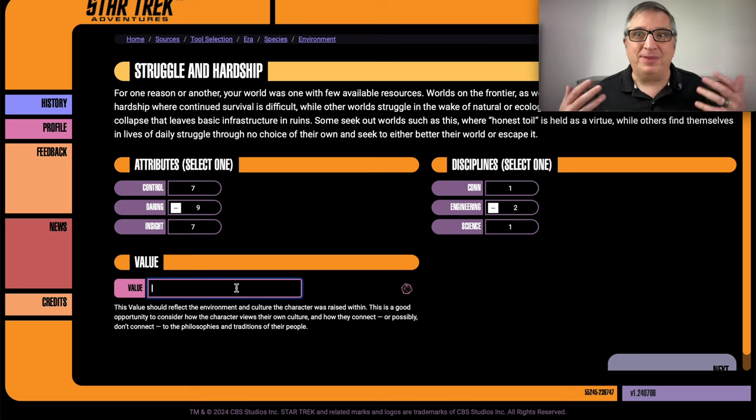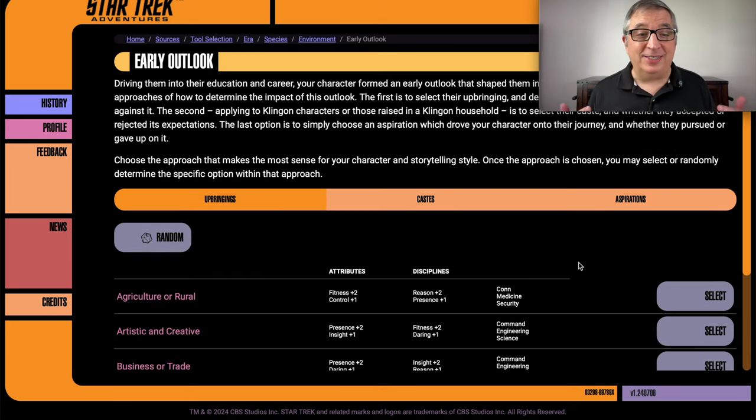Value — to reflect the thought I had about him being a little immature in the beginning, I'm going to give him a very immature value here. I think that will make for interesting play later on. What I picked is kind of a negative one because it matches the personality: 'If I don't do it, someone else will.' So the next thing is early outlook.